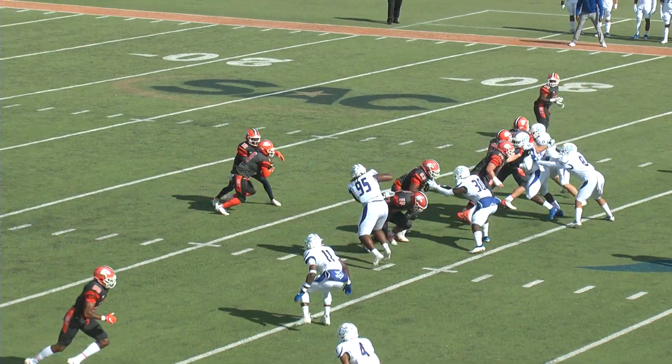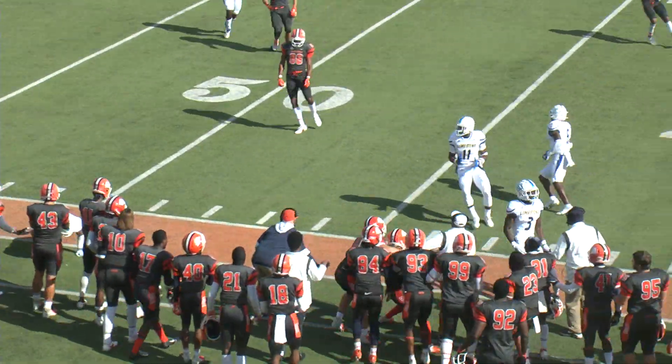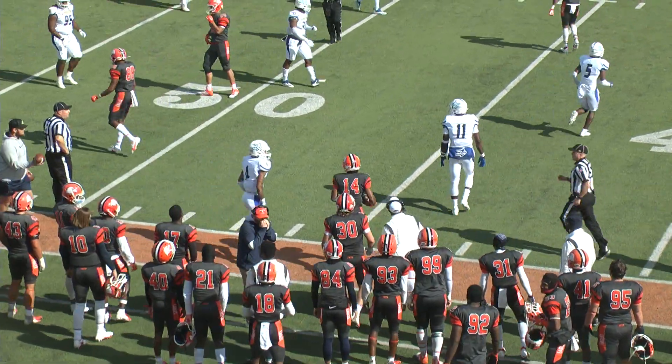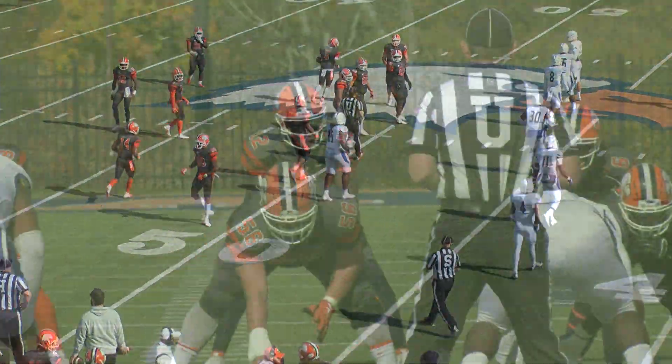Brown out of the gun takes the shotgun snap, play fake, throws the screen right side. That is complete to Daquan Dudley for first down yardage. He slips it along the right sideline until he's forced out of bounds up at midfield.